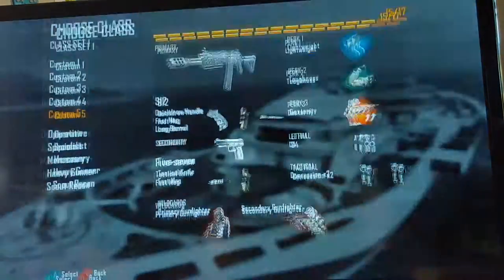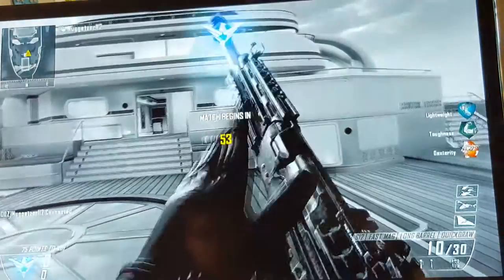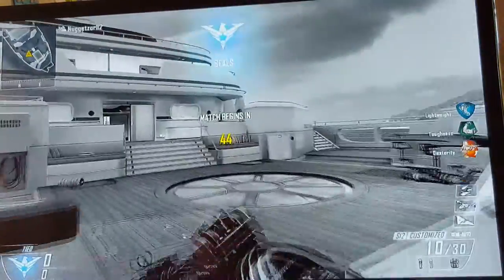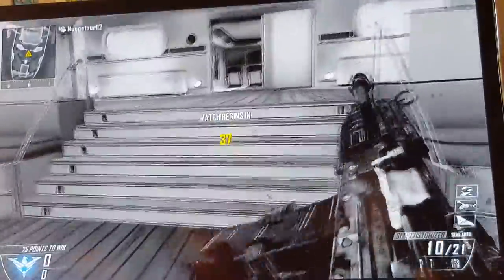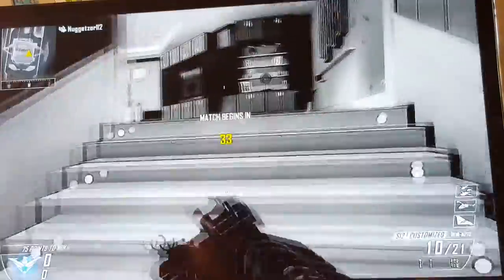Hey guys, what is going on! Today I have a video to show you a glitch. So you want to spawn in with this gun, then go change team, go to caster. Now you need to quickly press it like that and jump up and down. Look at this — the timer is still going, I'm shooting around. Isn't this amazing? The game hasn't even started yet and I'm still moving around!